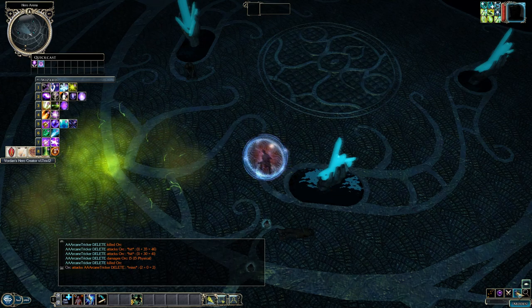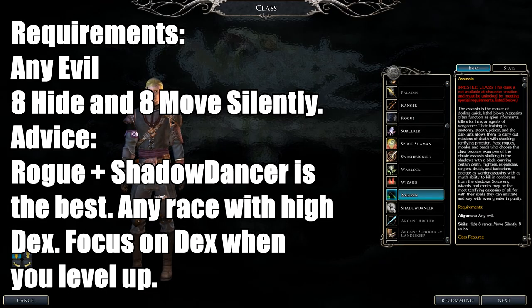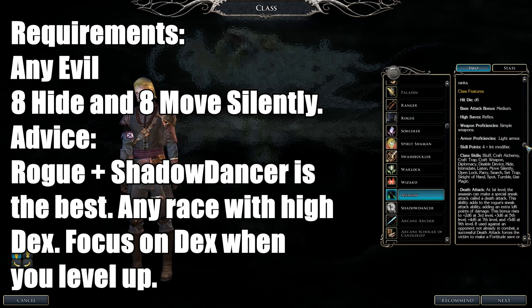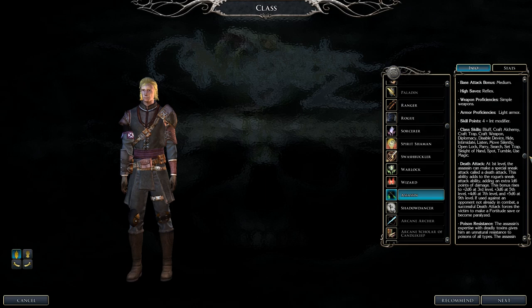Next is the Assassin. You must be evil — no other alignment. You need eight in Hide and eight in Move Silently. Best combination is Rogue and Shadow Dancer, so you get Hide in Plain Sight earlier. Any race with high Dexterity is best. Assassins have a Death Attack that paralyzes foes if they fail a save, plus Invisibility and Dodge feats as they level.